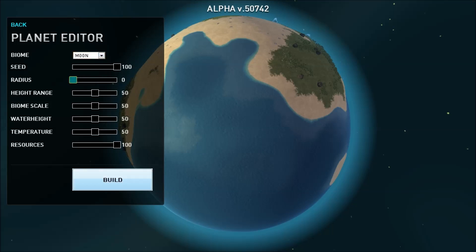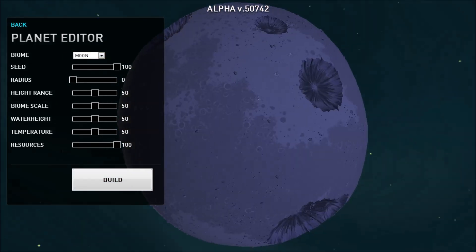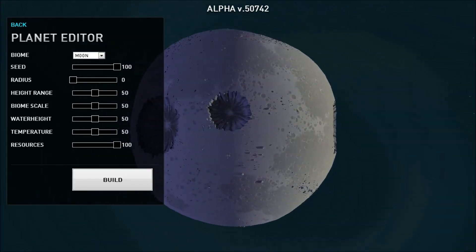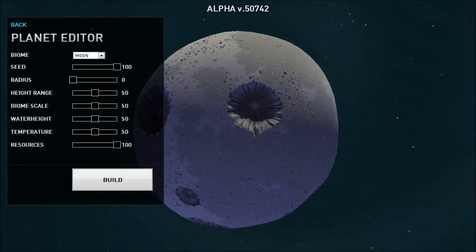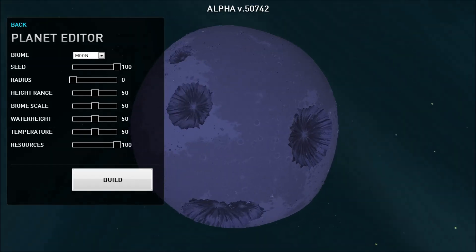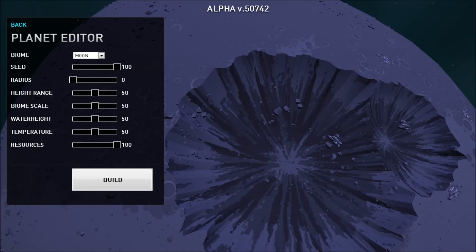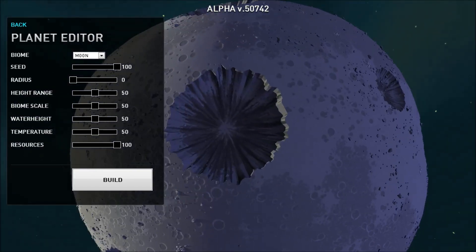I want to see the moon at the lowest radius — does that actually still give me a planet? Yeah, it does. So this is like the moon's radius, basically. Where did the sun go? It's too small — I can't even see the sun. Anyways, you get some metal deposits in the crater. That's interesting.